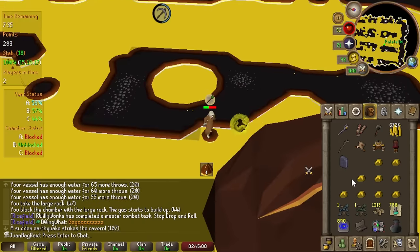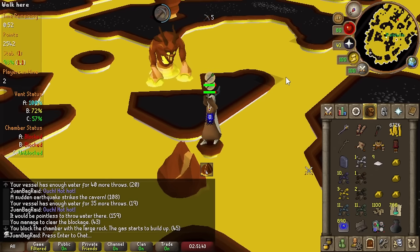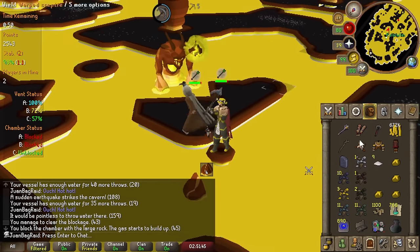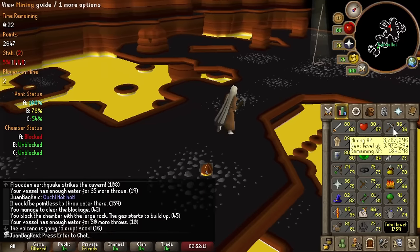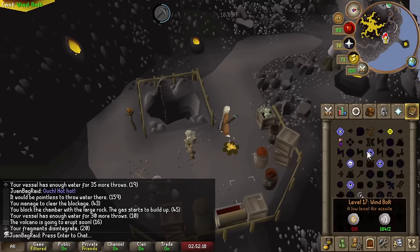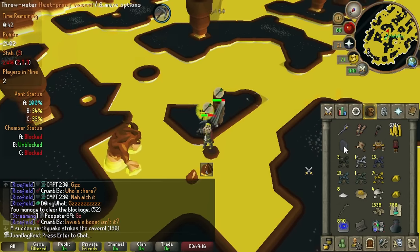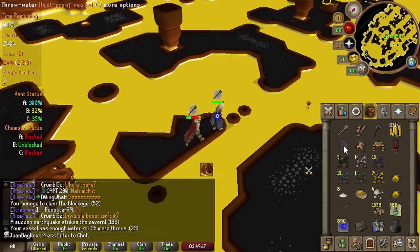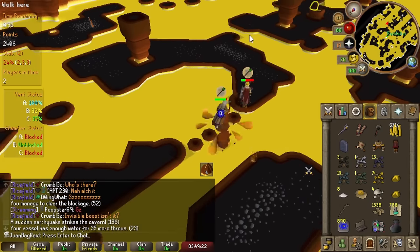I just got stacked for like 60 damage — what the hell?! That was clean, 50 seconds left. Even duos are really good now that we've gotten it down, very similar to the trios. It was like 20% stability even before the default 5% drop at the end — holy, that was the closest ever. We've done this enough times so we know where to draw the line.